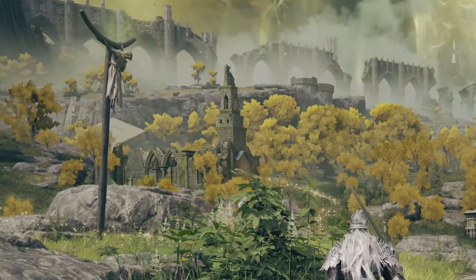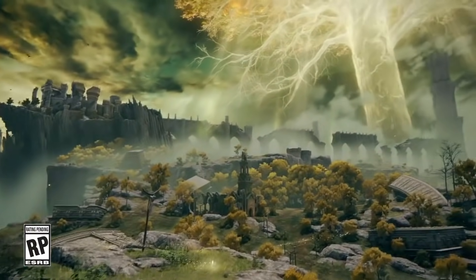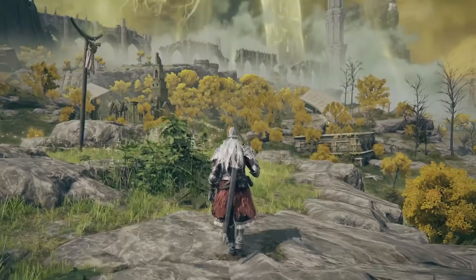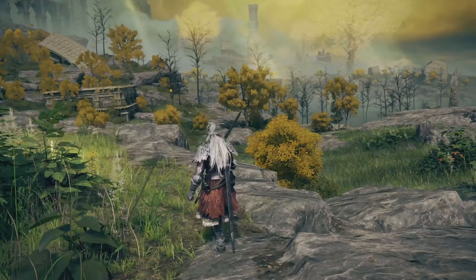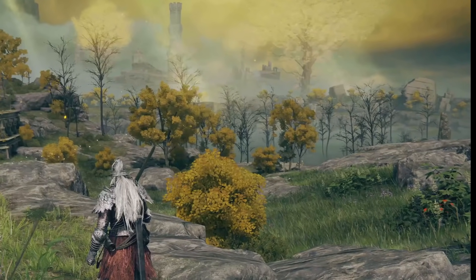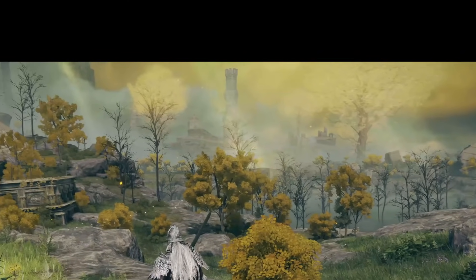There's this church we've seen a few times before, and in the distance — keep note of this — there's this gatehouse which we've also seen in the network trailer. We're right near the beginning of what we now know is an area called Limgrave. Elden Ring is set here in the Lands Between. While we're panning around, this sort of swampy area over here is where we'll be in contact with the wyvern a little later, and there are these two mini Erdtrees.